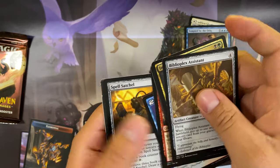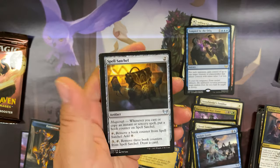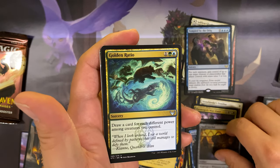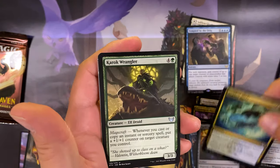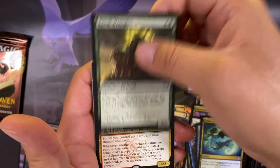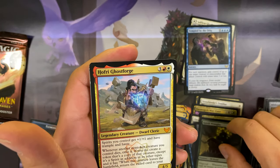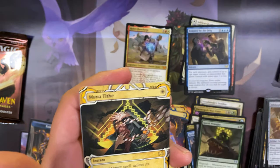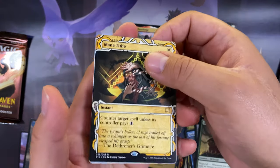Spell Satchel for our uncommon, Golden Ratio, Karok Wrangler, and our rare or mythic: Hofri Ghostforge. And a Mana Tithe — this is my first Mana Tithe for the archive cards.